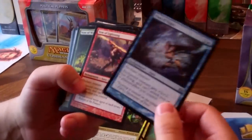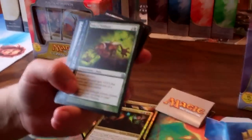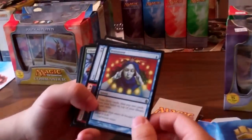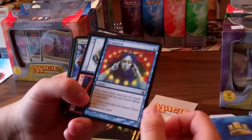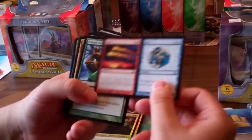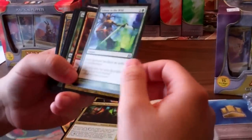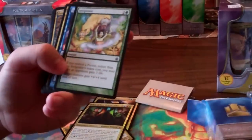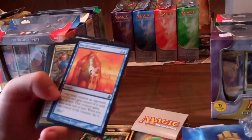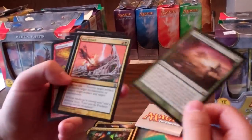Vow of Flight — sort of like that new pacifism effect. Vow of Lightning and Vow of Wilderness — all the ones in the colors. Brainstorm, a very good card that sees a lot of play in Legacy and a lot of even casual decks, so it's very cool we get one of those in here. Fire and Ice, a very old good card. Tribute to the Wild, Colossal Might, Invigorate. Spell Crumple — I like this, it's sort of like a better Hinder. Electrolyze, Ray of Command, Prophetic Bolt, Hunting Pack, Collective Voyage.